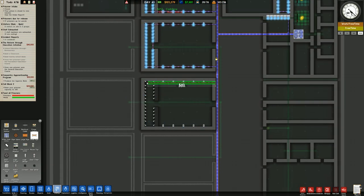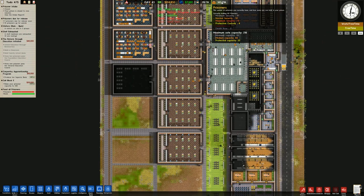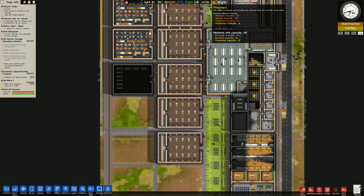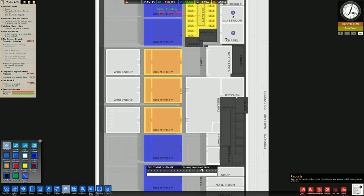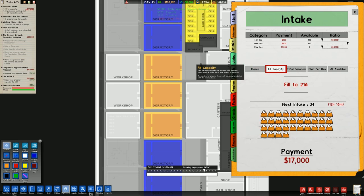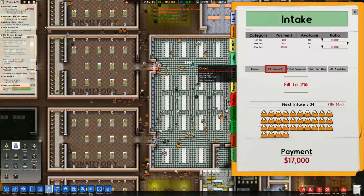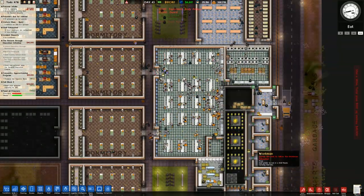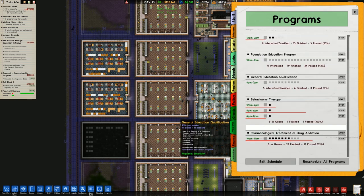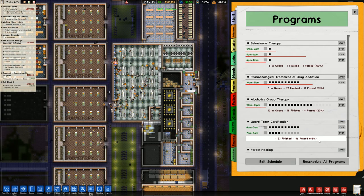In terms of our capacity, we're doing okay - minimum capacity is 112 and we've got 91 prisoners. I want to make sure that when we receive more prisoners we're only getting normal risk prisoners, so for intake we'll say fill capacity for normal risk prisoners, and medium security as well. Because of this intake, I'm going to hire a lot more guards - bringing standard guards to 60, with 86 guards total. Let's go over to programs and set up that guard taser certification - put two of those on.